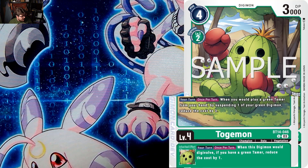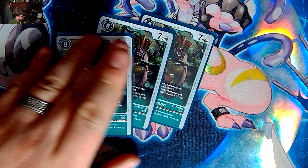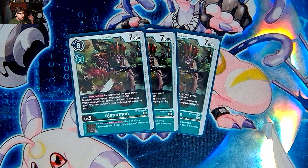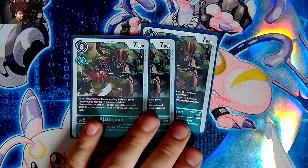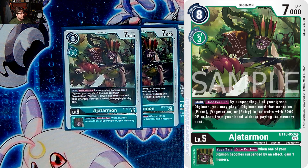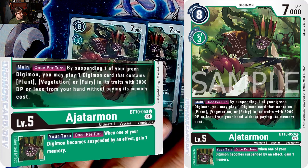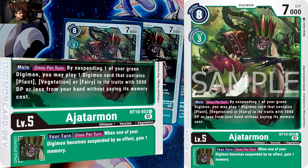Then we have Agitarmon. We're only playing three — we could go to four but three is fine, you're going to have enough draw in this deck. Agitarmon says: suspend one of your green Digimon, you may play one Digimon with Vegetation, Plant, or Fairy in its traits and 3000 DP from your hand without paying its cost. And on your turn, when an effect suspends one of your Digimon, gain a memory. Agitarmon is just going to do its shenanigans — we're playing it at three.